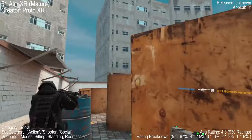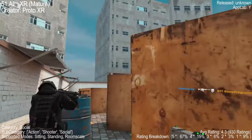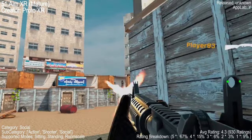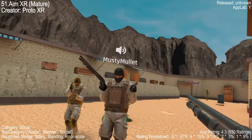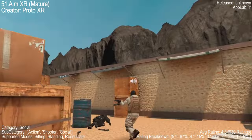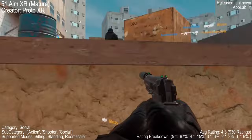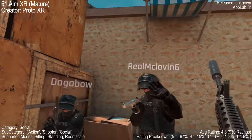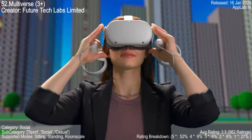AimXR is a VR shooter that's a blast to play, boasting a great selection of guns and a friendly Discord community. The mix of new and experienced players creates a fun, balanced environment. Players commend the sportsmanship in the game, with compliments flying as fast as bullets. Some players have noticed the avatar's arms are a bit short, and the game could use more modes and new weapons. Despite these minor issues, AimXR has earned a rating of 4.3 with 930 ratings.